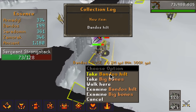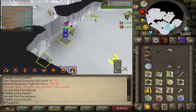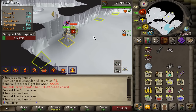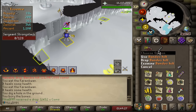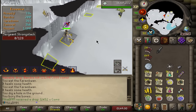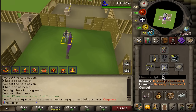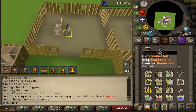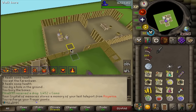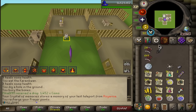Oh my god, this is actually the best drop we could have gotten — Bandos hilt! That is basically the rarest drop from here, and we're still missing Bandos chestplate. It always sucks going over the drop rate hunting for the rarest item. On Armadill we have the mask, body and legs but I'm missing the hilt. However, this is our third hilt: we have the Sara, we have the Ancient from Nex, and now we have the Bandos as well. Zamorak and Arma to go, but this is amazing!